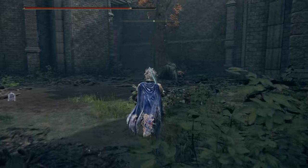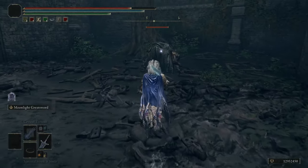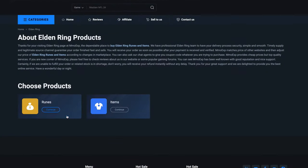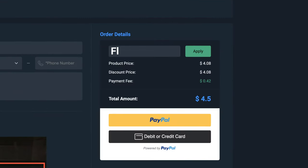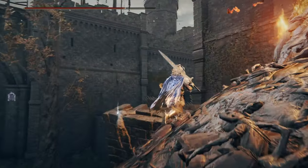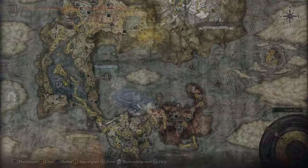Before we dive deeper into this video and I show you this awesome exploit, a quick word from today's sponsor. If you're after some in-game services for Elden Ring, check out MMO Exp and also Floppers to get yourself a five percent off — links are down below.